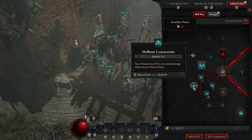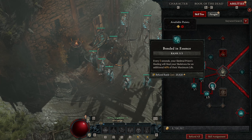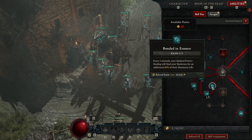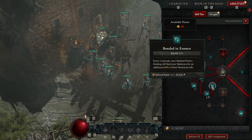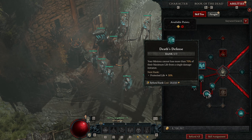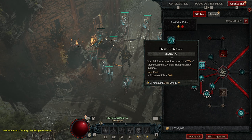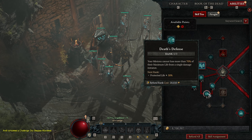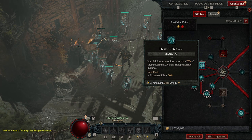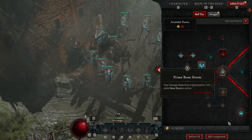Three out of three in Hellbent Commander gives your minions 30% increased damage while you're close to them. Bonded in Essence: every five seconds your Skeletal Priest healing also heals your skeletons for an additional 60% of their maximum life — combined with the 20% damage increase from using Raised Skeleton, this helps keep minions alive. I only put one out of three in Death's Defense since I use Raised Skeleton so often that my skeletons rarely die; one point to prevent one-shots has been sufficient.